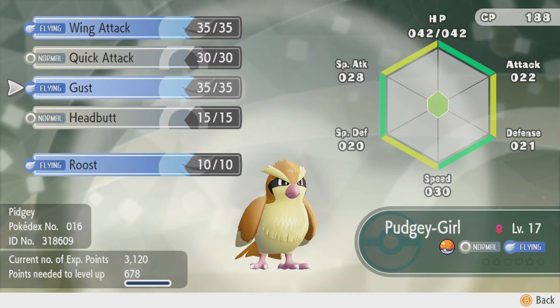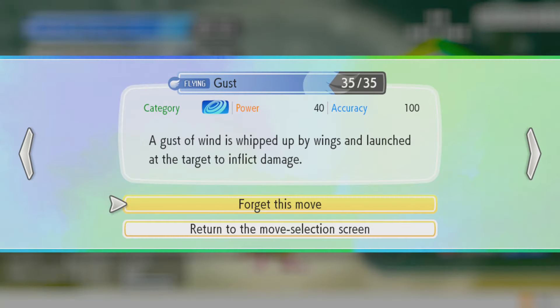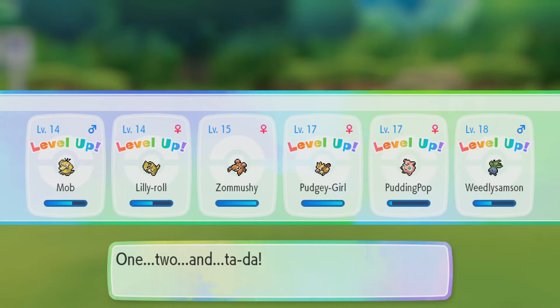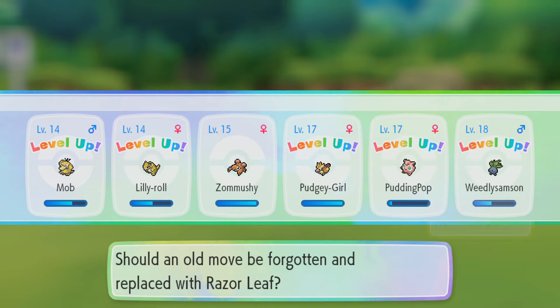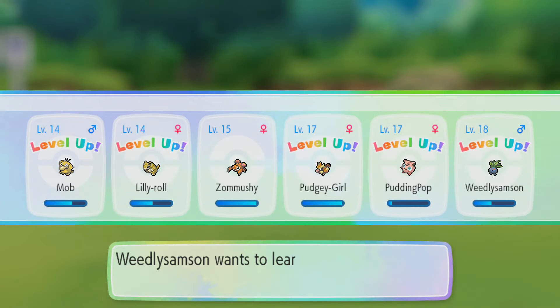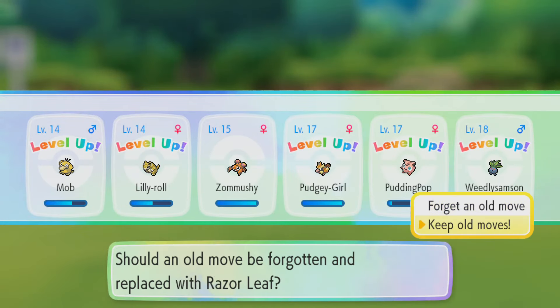Do I get rid of Gust? Hepa could still be good. It's more specially inclined, but we're gonna get rid of Gust. That was a good throw. Put-N-Pop level 17. Weedley Samson level 18 — he wants to learn Razor Leaf. We're gonna keep Absorb. Even though Razor Leaf is stronger and has a higher critical hit rate, we're gonna keep Absorb.